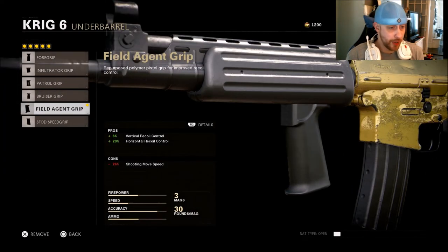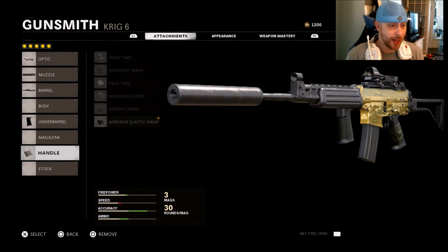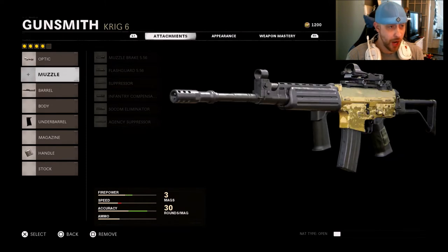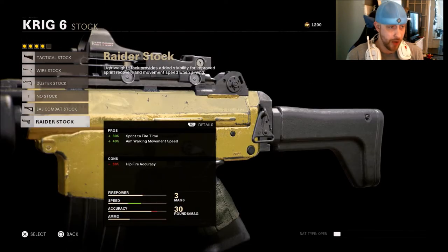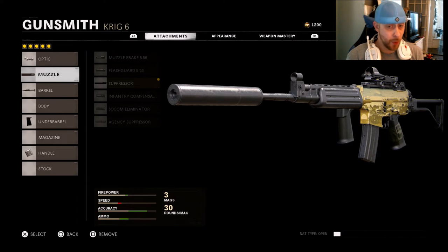For the underbarrel, I'm running the Field Agent Grip — vertical and horizontal recoil control. This is one of the better grips in the game. The only time I don't like it is on a submachine gun, where shooting movement speed matters more. Last, the Airborne Elastic Wrap. You could drop it and go with the magazine, the Raider Stock, or the no stock attachment. But this class setup has been working very well for me as of late.